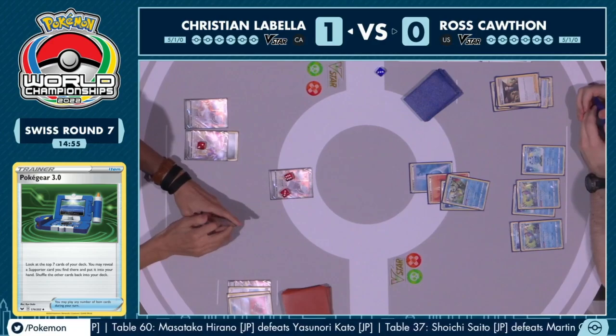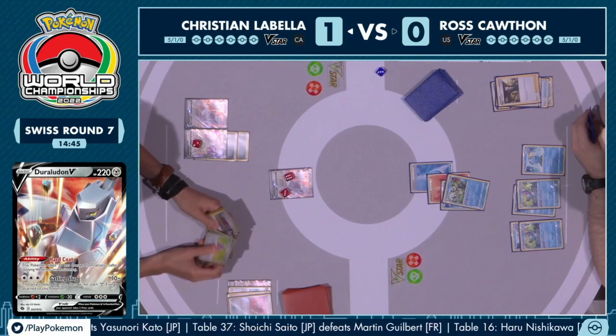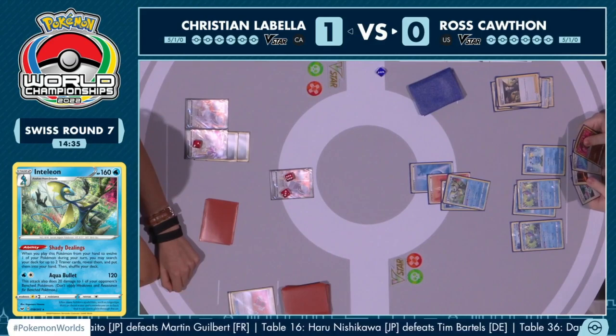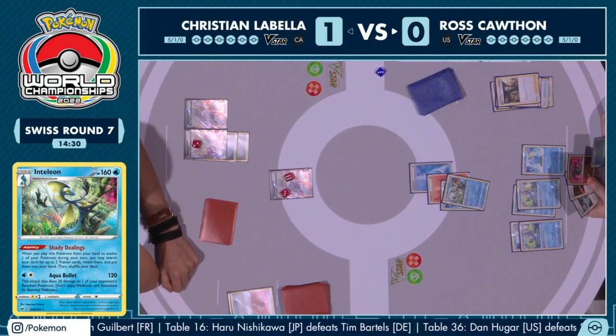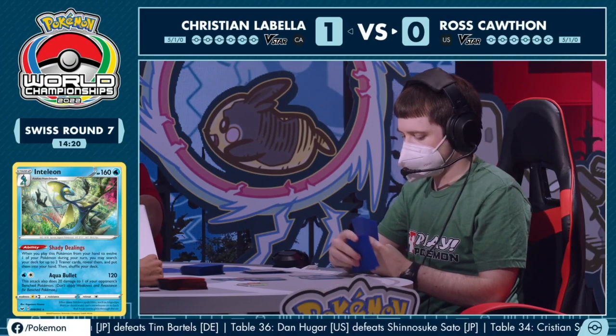Looking at the hand here — there is a Duraludon VMAX, but there's no switch out, no Arceus V-Star, no evolution. He's got nothing. We were talking about the Arceus V-Star being able to use its Star Birth ability to search out the exact cards needed, just like last game, but unfortunately for Christian there's no way to actually get it. This is something you can see from Duraludon from time to time — if you don't have the cards you need in hand, there's not a lot of outs, and it definitely has the potential to brick.